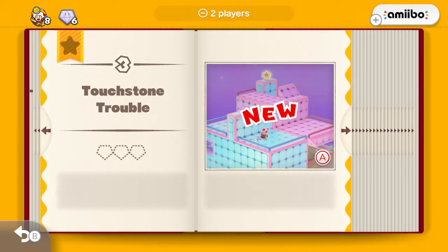So with that, I think that is going to do it for this first episode of Captain Toad Treasure Tracker. Next time we will hop into the third level of Book 1: Touchstone Trouble. But until then, again, thank you for watching, and until next time, catch ya later!